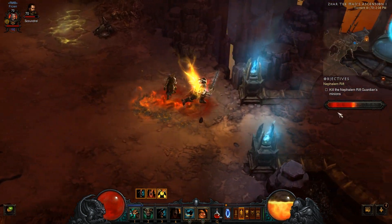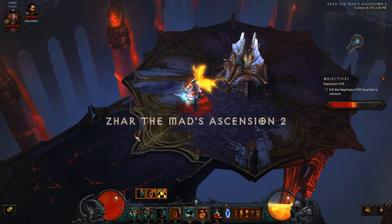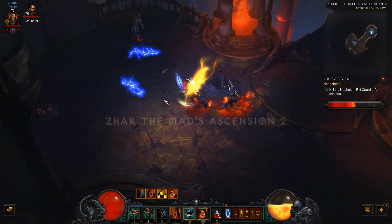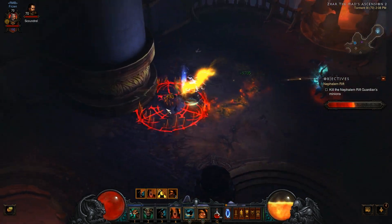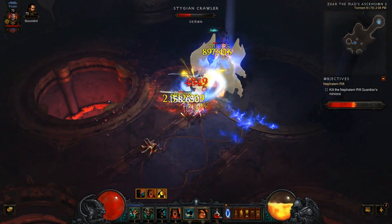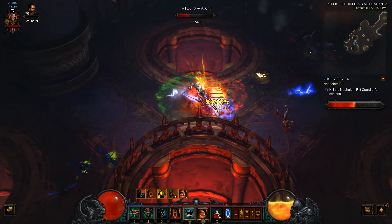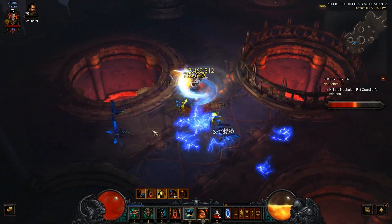Let's head to the next level because this one kind of sucks. Some rifts can spawn 15 or 20 elite packs and some spawn like two, so it varies. I'm not sure if it's completely random — I didn't really research it, I'm just rolling with it and owning everything in my way.